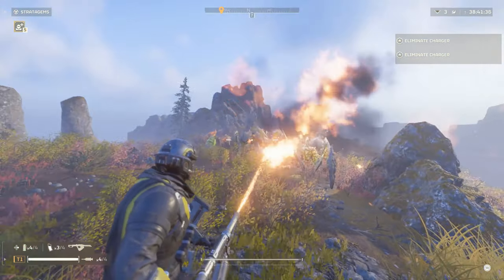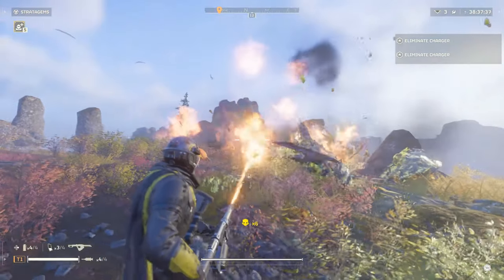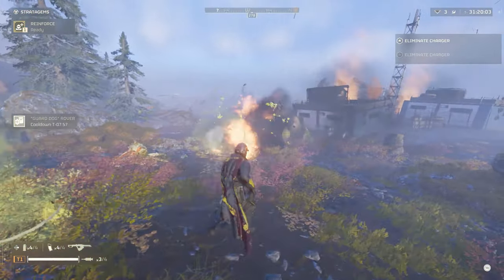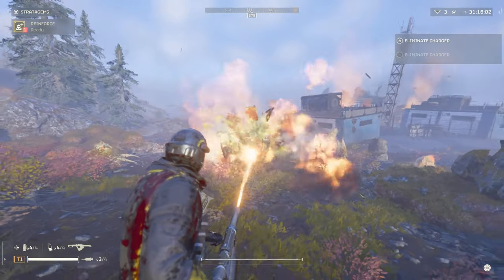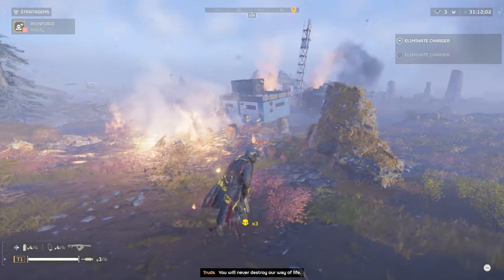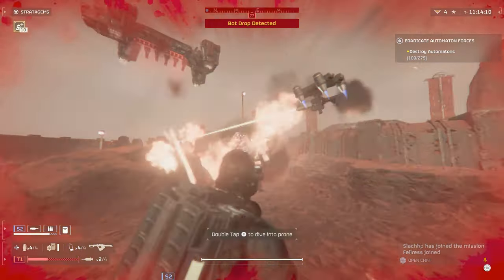Although keeping your finger on the trigger is ideal for certain situations, especially when you're being hunted down by a swarm of enemies, you can also feather the trigger and use it to spray areas in front of you with bursts of flames instead of a continuous stream of fire. Using it like this will help with its ammo economy, especially during combat-heavy situations like clearing bug nests or automaton factories.